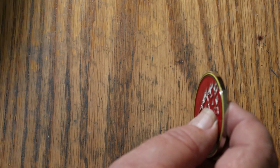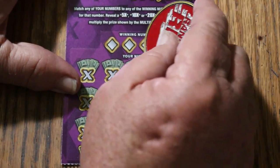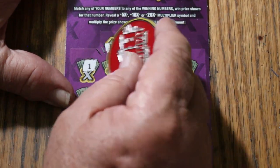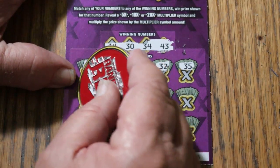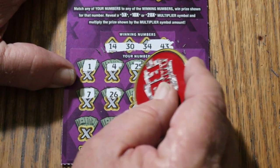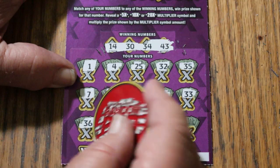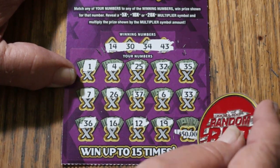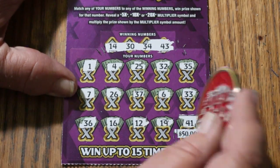Ticket 46 — the overall odds light is lit. Winning numbers: 14, 30, 34, and 43. Game numbers: 1, 4, 25, Random's 32 and 35, CJ's 7, 26, 37, 6, 33, 36, 16, 12, 19, and in the corner 4 — yeah, that would be the clutch corner of all time, wouldn't it? 41. No. Moving on.